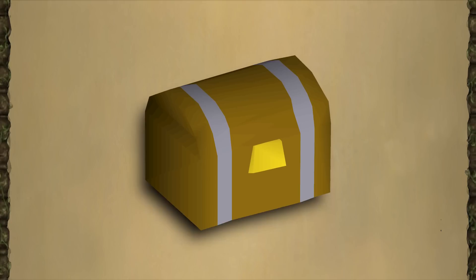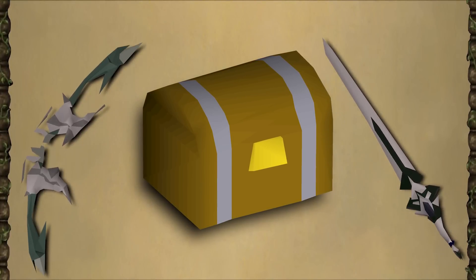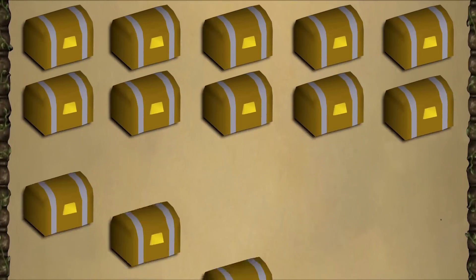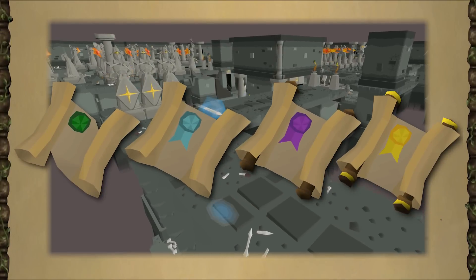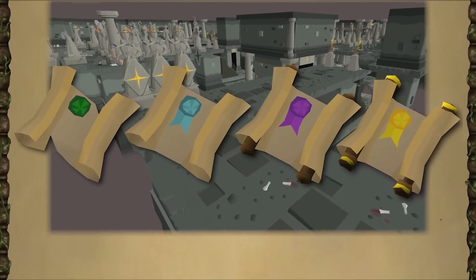In other news, the long-awaited Pulse 76 changes to clue scrolls have been implemented. Rarity of Third Age items from Elite clues now fit proportionally between Heart and Master clues. This affects already existing caskets, so if you have a stack of 100 saved up for this, you can finally open them. In addition, they have added clue scrolls to the Hollow Sepulcher, given as an additional reward to the loot you usually receive.